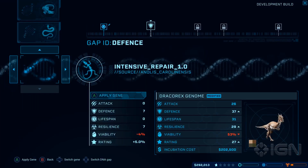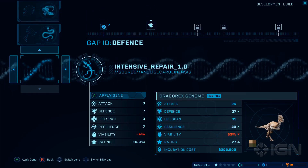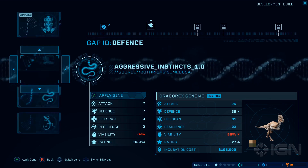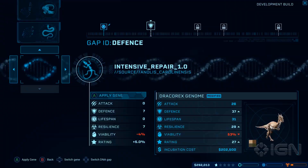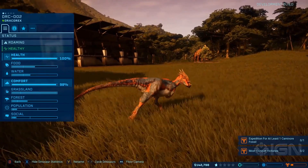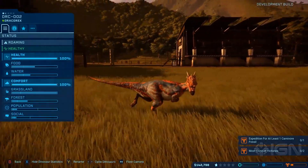In by far the most exciting part of the entire video, we get an up-close look at the Dracorex. First, we see the genetic modification screen for the dinosaur, which shows that it's going to be quite a low-level and not necessarily tough creature — which we should expect since it's probably a juvenile Pachycephalosaurus in reality. But then we get a look at it in-game for the very first time.